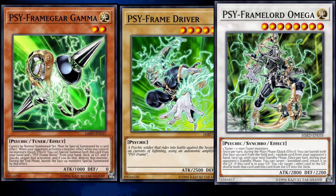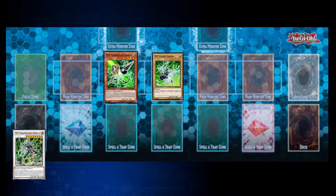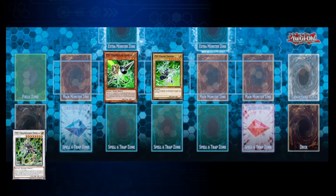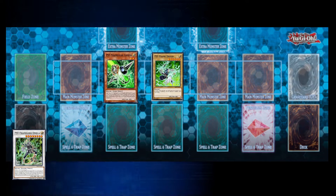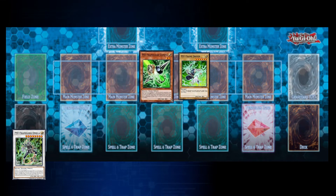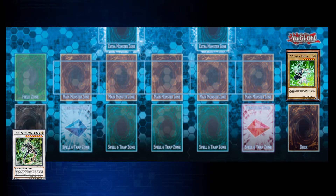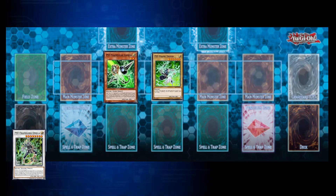In order to perform a synchro summon, during your main phase you have to declare that you are going to perform a synchro summon. You will check your extra deck to confirm the monster you would like to summon meets the conditions of the material that are on the field. Synchro summons require you to send monsters from your face-up field to the graveyard which meet the requirements of the synchro monster you intend to summon, whose total levels add up to the level of the monster you intend to summon.